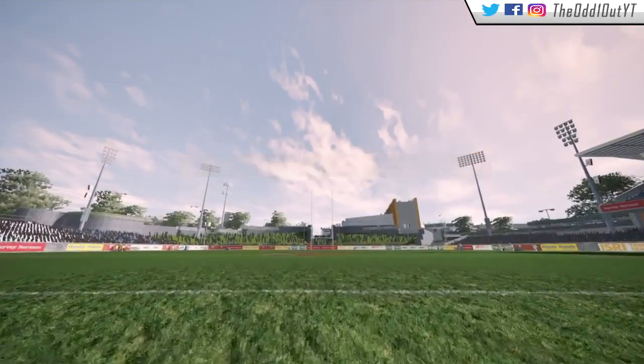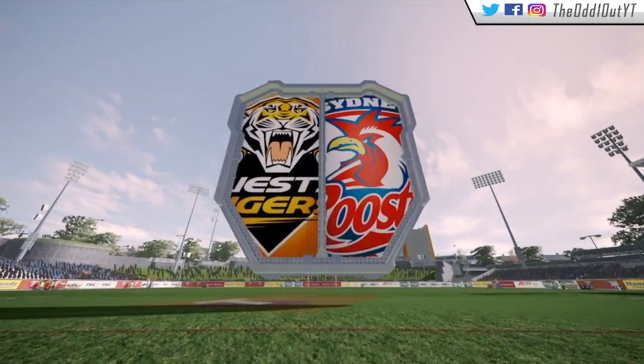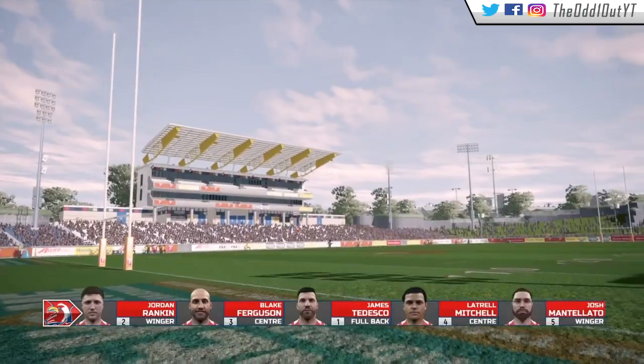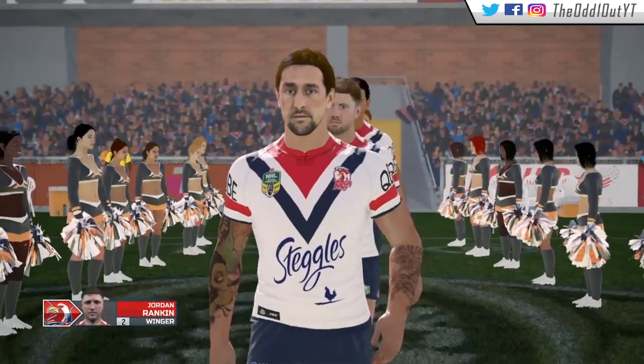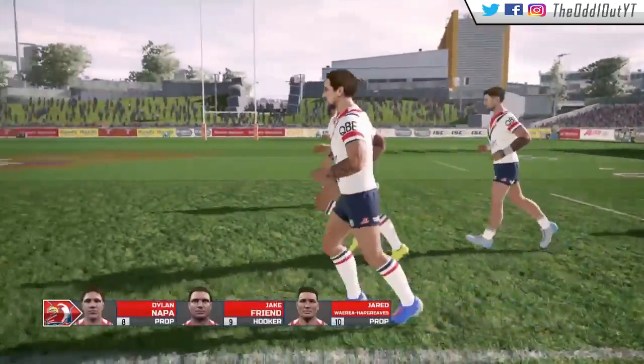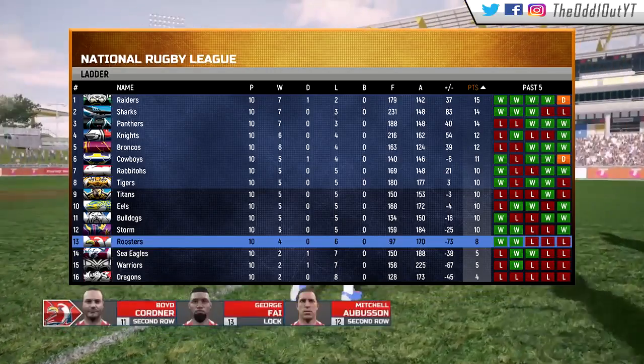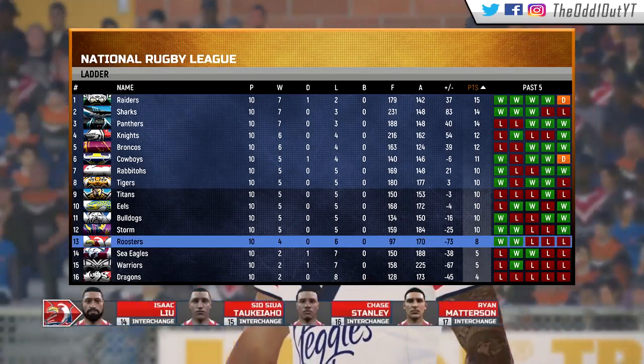We're in round 11 here, back at Campbelltown Stadium. Our opponent is the Sydney Roosters — just take a look at their back five. We're playing against two former Tigers, one obviously being James Tedesco, and on the wing they acquired Jordan Rankin. They also have a new signing in Mantellato on the other wing. As for their current progress, they're sitting at 13th with 8 points, and they're coming off back-to-back wins.